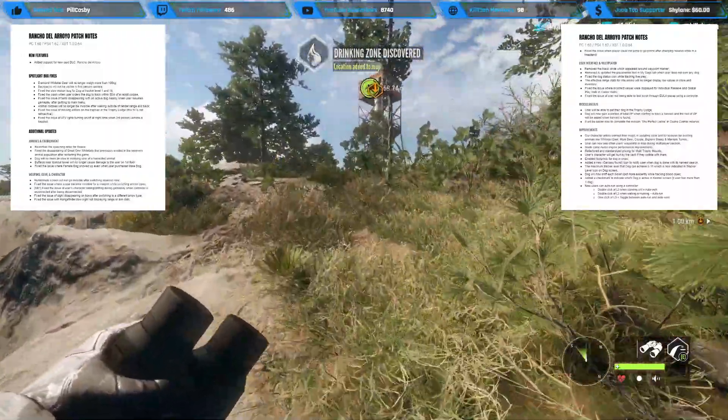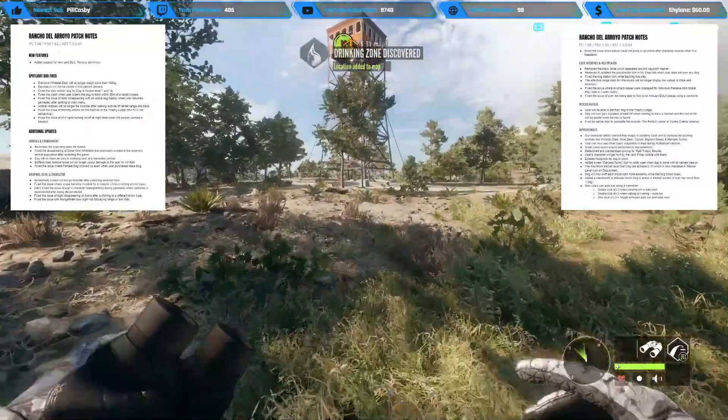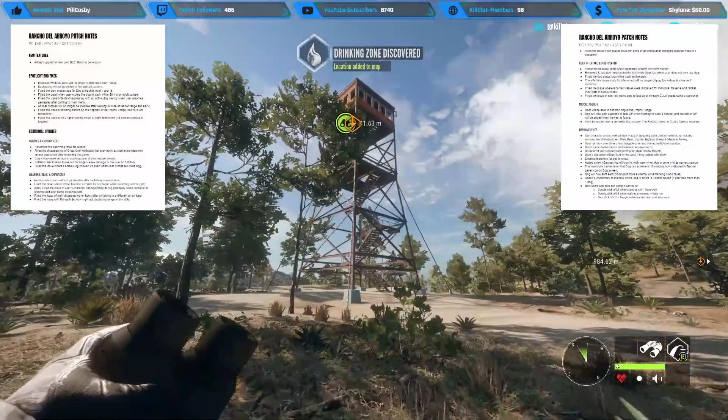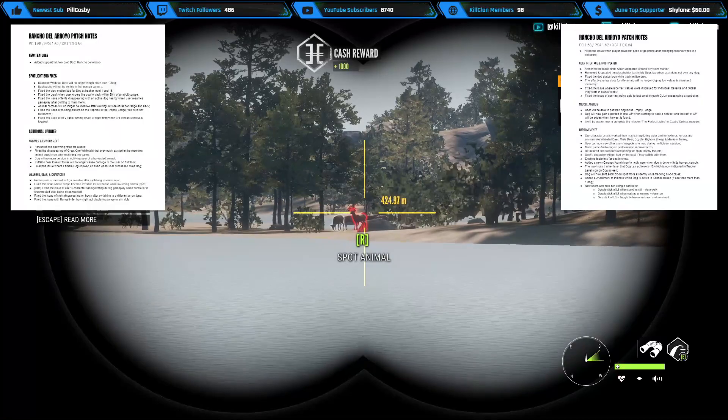Fixed the issue of ATV lights turning on and off at nighttime when third person camera is toggled - I ran into that bug a few times, glad that's being fixed. Moving on to additional updates: reworked the spawning rates for geese, so we can hopefully hunt geese again and they're perfectly fixed and good to go.